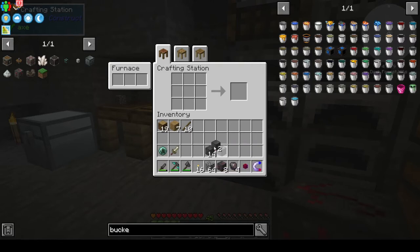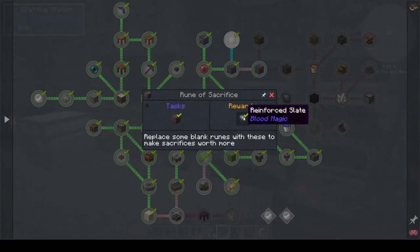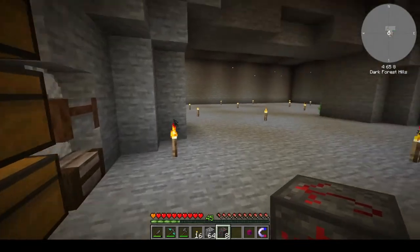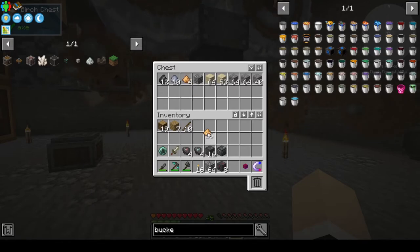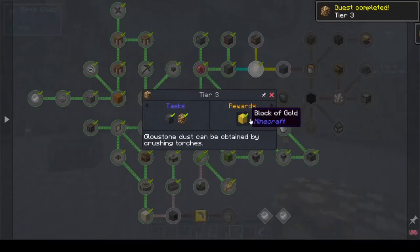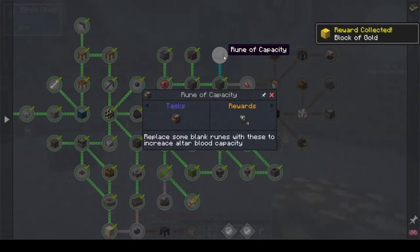We have some blank slates left over, which is pretty nice — we can get those off there. We need to make our glowstone, so let's go over here. We need four blocks, so we need 16 of them. There are our four blocks. What did we get? A block of gold — nice. And then there's a rune of capacity.